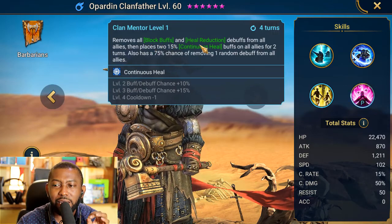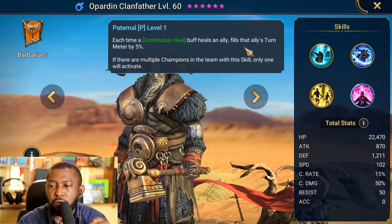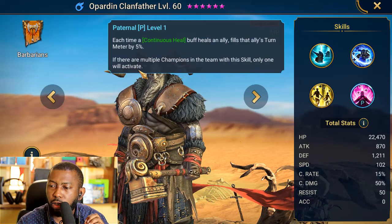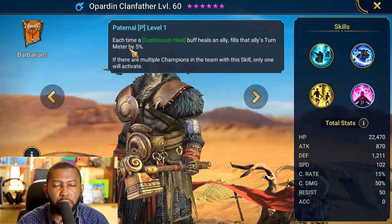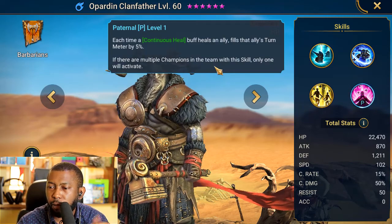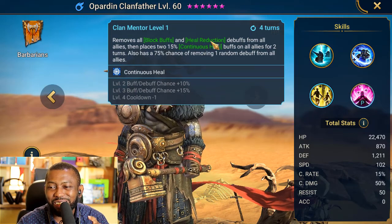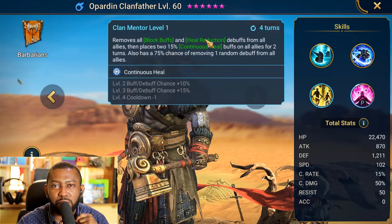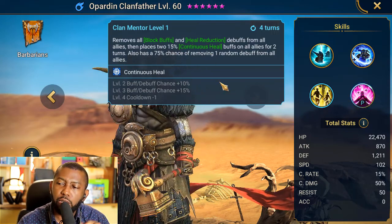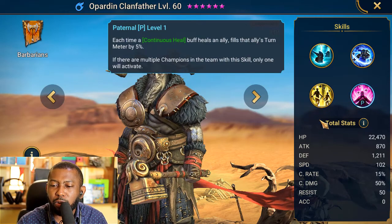On the passive, each time a continuous heal buff heals an ally, it fills that ally's turn meter by 5%. If multiple champions on the team have this skill, only one activates. However, for continuous heal to even be active, he first needs to remove block buffs or heal reduction via his A3 — otherwise your team won't have continuous heal unless another champion provides it. So don't rely on this passive for consistent turn meter gains.